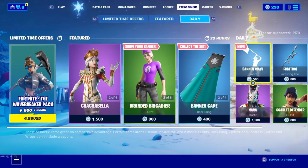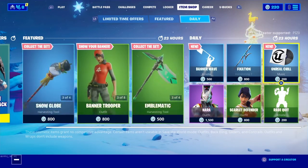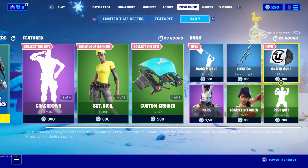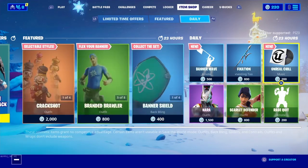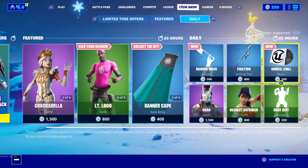This is a pretty nice item shop. I'd give it an 8 out of 10 for bringing back the banner items — they have not been in for a while. Having a new emote and a new music pack is great. It's not as good as bringing Crackshot back, though, I'd say. I'm probably going to grind Save the World after this to get the Banner Shield and the Banner Cape.